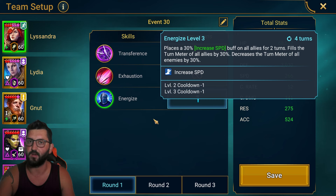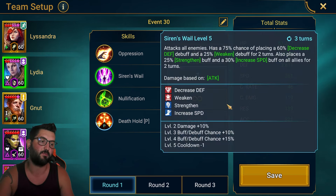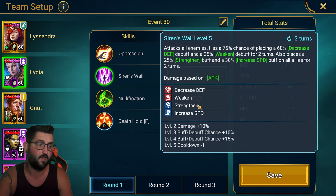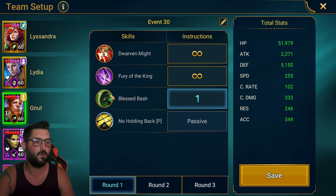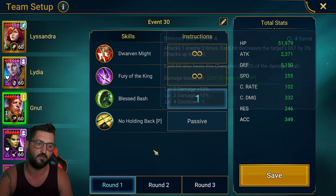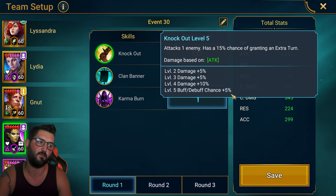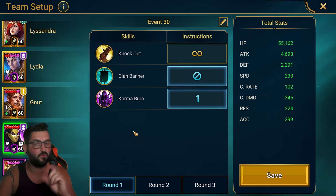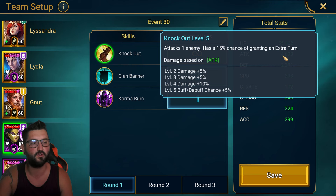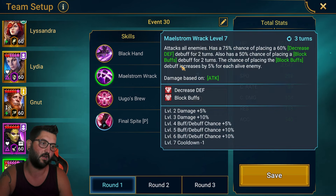Lissandra: prioritize the A3, which boosts speed with increased speed and pushes turn meter — really important. Lydia: prioritize the A2 for increased defense and buff extension, and when she can't do that she uses the A3 to land block buffs to hopefully block the boss's block damage. Gnut: prioritize the A3, Blast Bash, to destroy the boss. Seer: I actually disable the A2 and just let her use the A1, since she still has a chance to get extra turns on the A1 anyway.